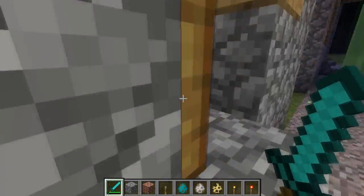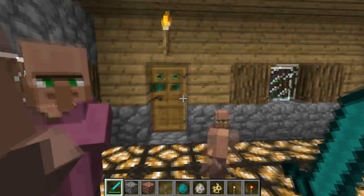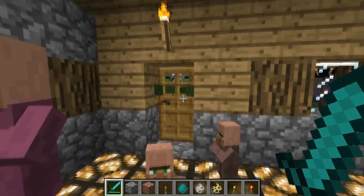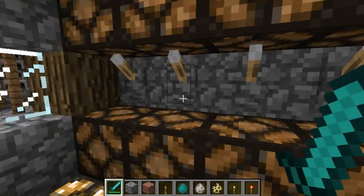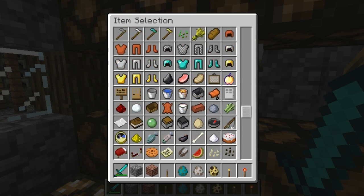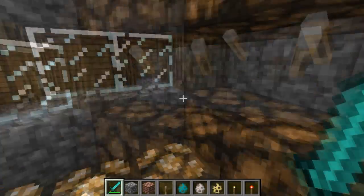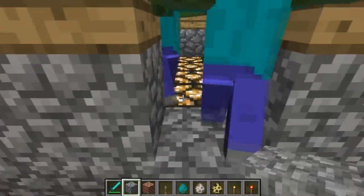I'll just go in here and wait for them to break down the door. The new light sources are called redstone lamps. Oh god, it got in — they break down the door. Sorry I couldn't show you that more clearly.